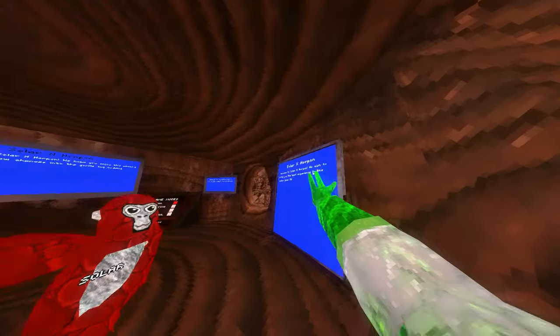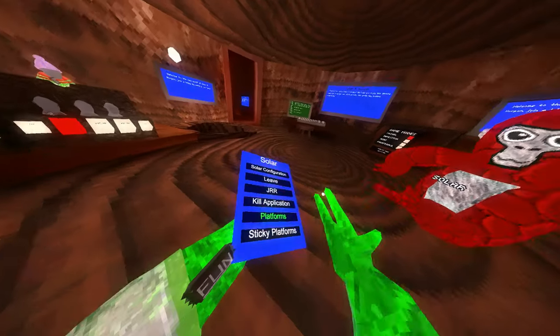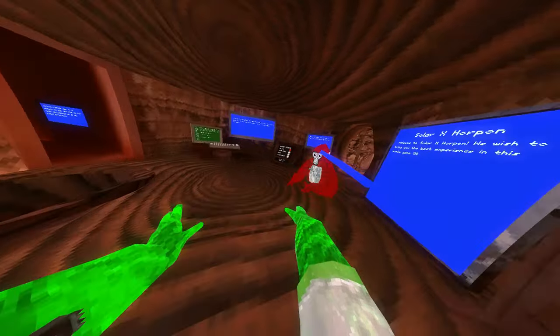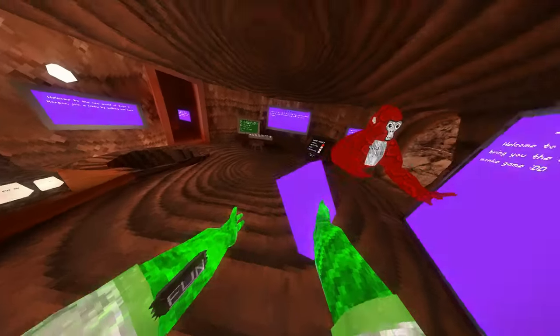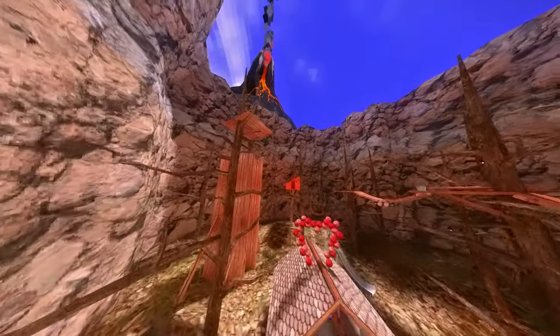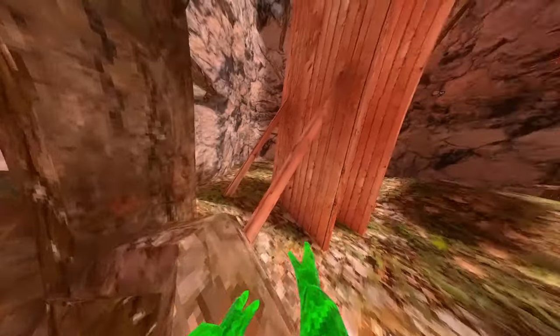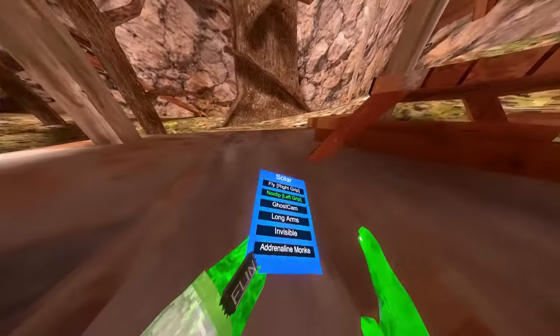First we've got Solar configuration with custom boards. The boards here are flash color. There's leave, join random public, kill application — I'm guessing that just quits your game. Got platforms — these are the theme platforms that match with the boards. Sticky platforms — they are just sticky. We've got fly on right grip, so you press right grip to fly. You can see pretty good fly. No-clip on left grip, so you press it and you can clip through anything.